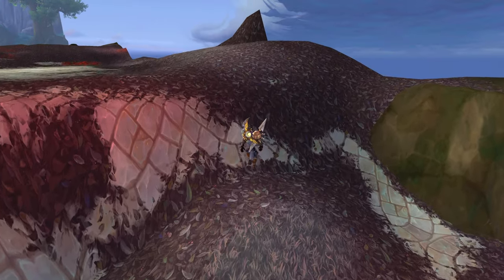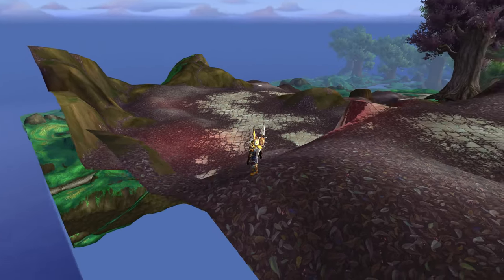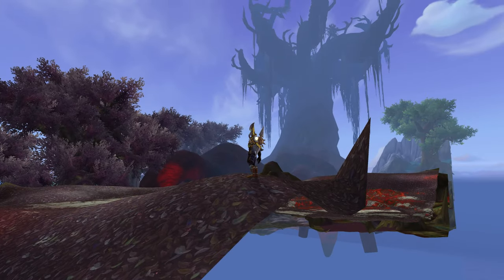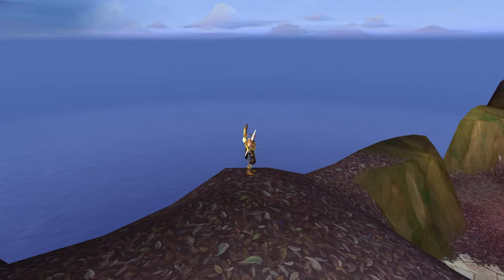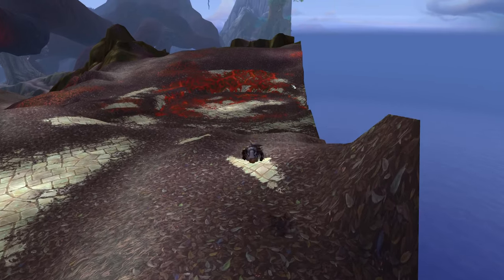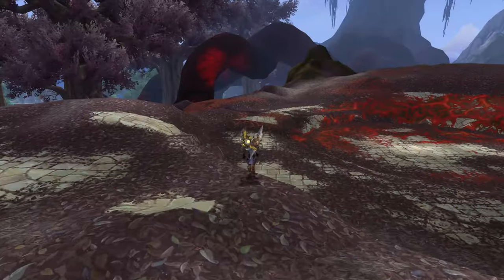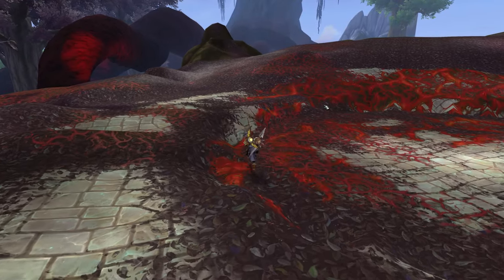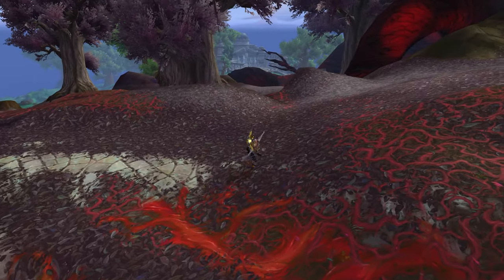Coming up here it looks like they do keep the ocean, and I think we found the edge of the map - yep we did. You can get a better view under there. We found the edge of the map already, so we know that out there is void - we don't want to go out there. If we try to jump out here we're going to get stuck in the wall, so we're going to head out this way and do kind of a circle around the map. The OOB out here actually isn't as big as I thought it would be.